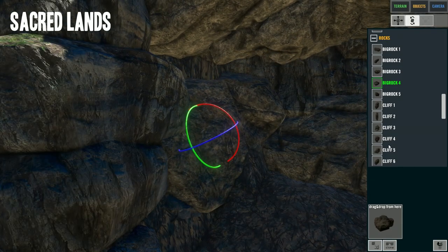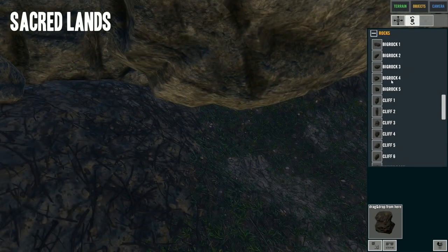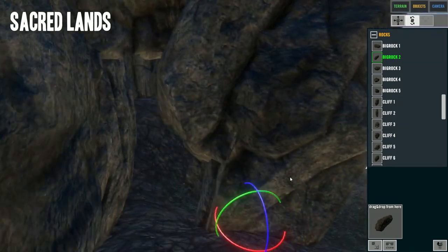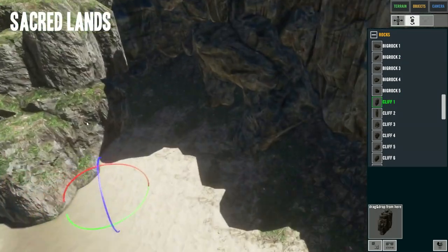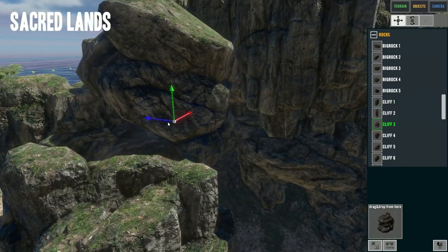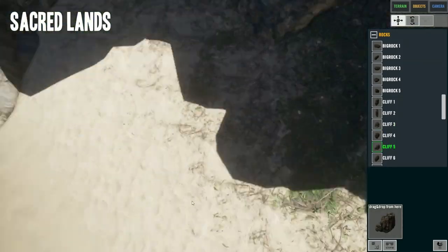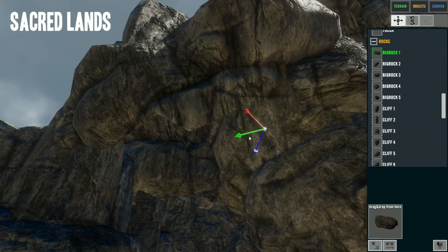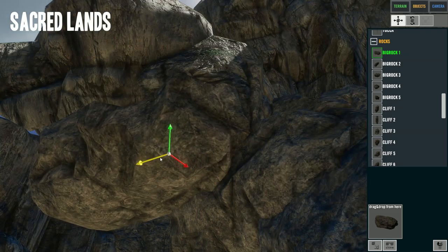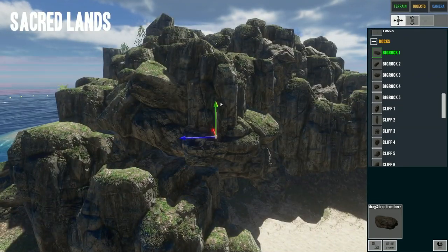Something we will not do in this map is place down any structures. I'm thinking about making two versions - one with some old survivor huts like the ones where you find skeletons, and one version where you don't have anything so you can build it however you like. That will depend on how easy it is to use the Steam Workshop tool and, plain honestly, if I feel like it. If you want some survival structures, you can download the map and add them yourself.